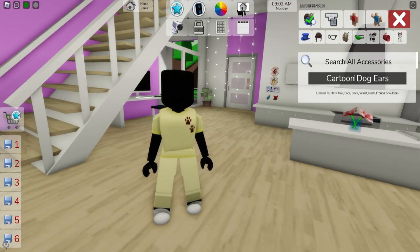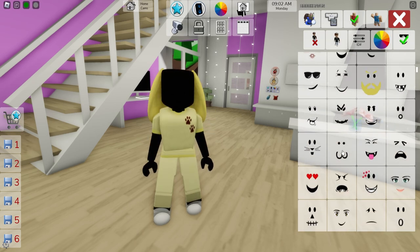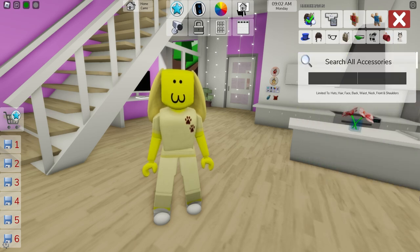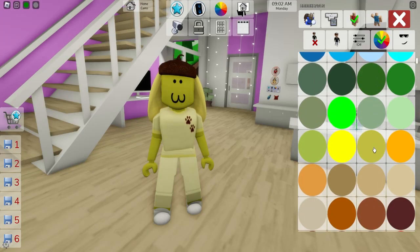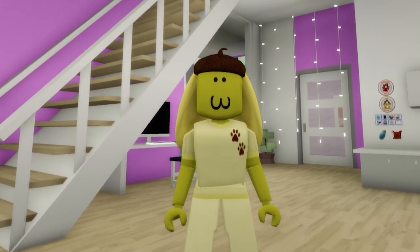On the accessories tab, look for cartoon dog ears and pick these golden ones. Then open the face section and look for the one that resembles more a dog. Go to the color palette and adjust the skin to this yellow one. Lastly, go back to the accessories tab and look for an acorn hat — pick this one and this one. Here you have our Pom Pom Purin character. I think I prefer to go back to the color palette and change our skin to this other tone. What do you think of the end result and of our Pom Pom Purin?